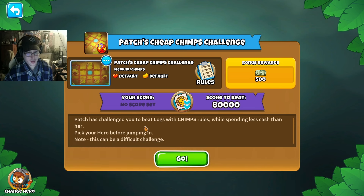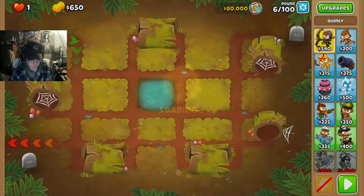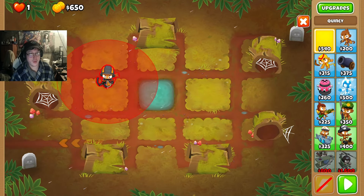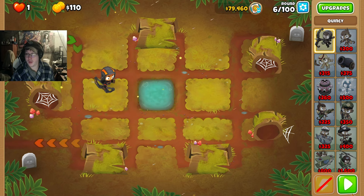Alright, let's do this. Pick a hero for jumping in. Note, this can be a difficult challenge. Most rewards is 500. We'll take Quincy, place him right here, and we'll start.